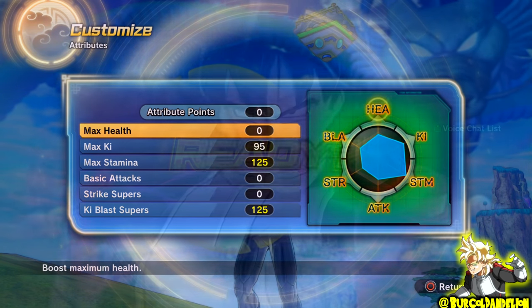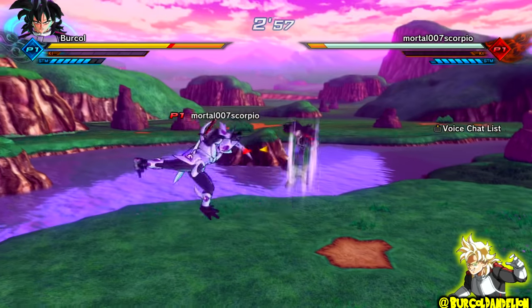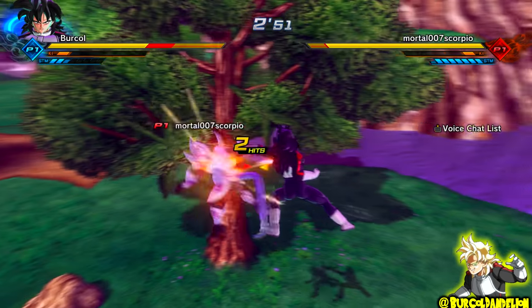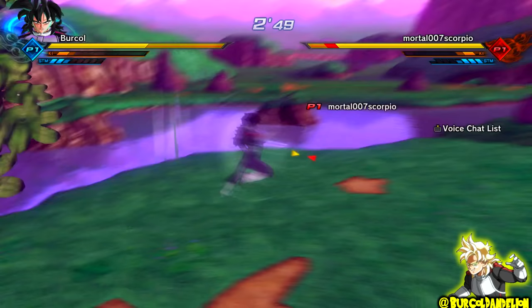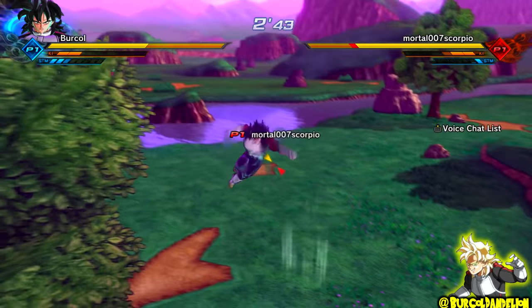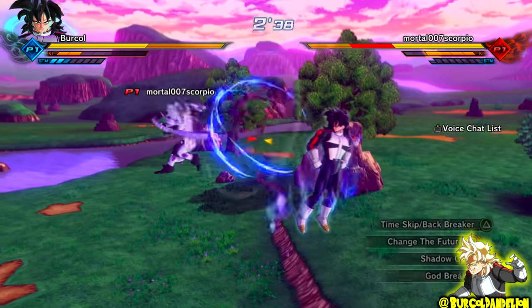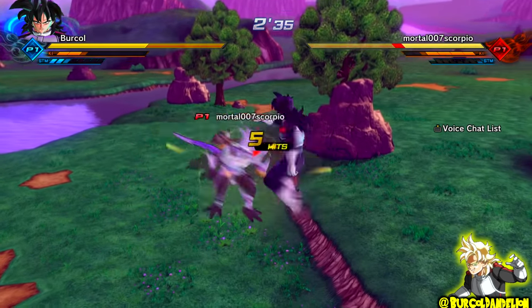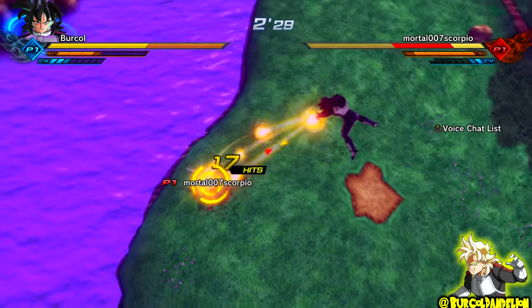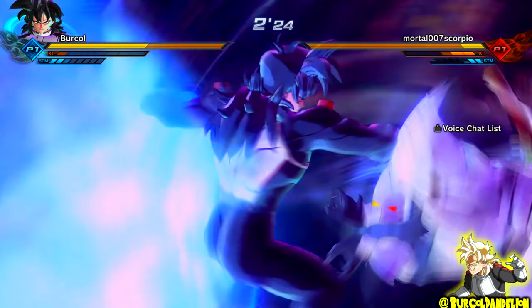Now, if any of you guys do join my room and I kick you, it's more than likely because the connection between us isn't good. That doesn't mean your connection is bad — it just means the connection between us and the Xenoverse server is bad. I very rarely fight people who have a three-bar connection or under; I just prefer fighting people with four or five bars. Interestingly, in Xenoverse 2, if you have a two-bar connection, it's actually more like a five-bar connection than Xenoverse 1. It's very weird how it's all worked out.